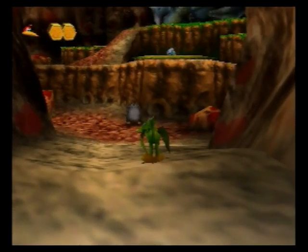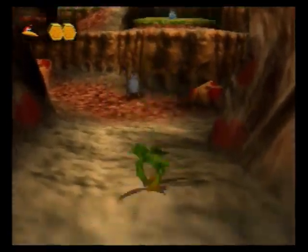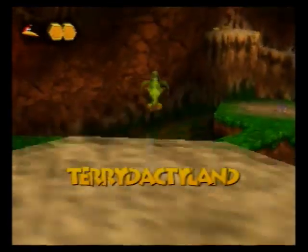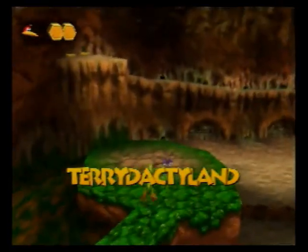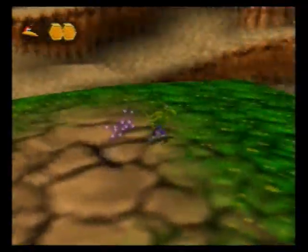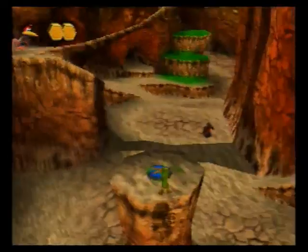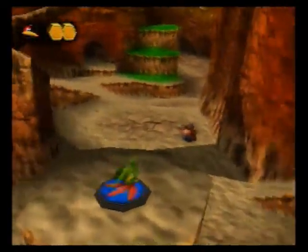Hi everyone, welcome back. Starting off right where I left off the last time in the Dinosaur Family Cave, I'm still Kazooie on her own so I'm just going to exit the cave and get on with the rest of this level. I'm happy to say that I'm going to be leaving this level for a while during this video, which is good for me because this is probably my least favourite part of the game, and I'm going to be heading to a level which I like a lot more.